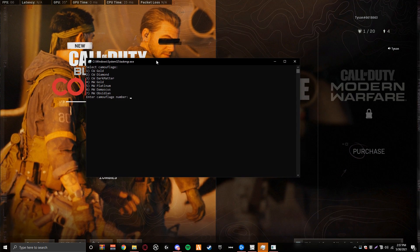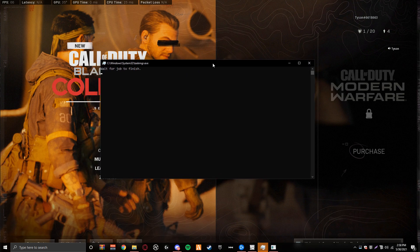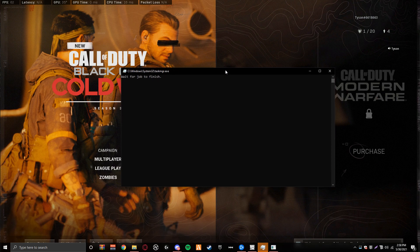Now this is going to pop up. And since I already have dark matter, I'm just going to do diamond. So I'm going to click 2, click enter. I'm going to click a random click and click enter. And wait for the job to finish. It's going to tell me it's finished in a little bit.